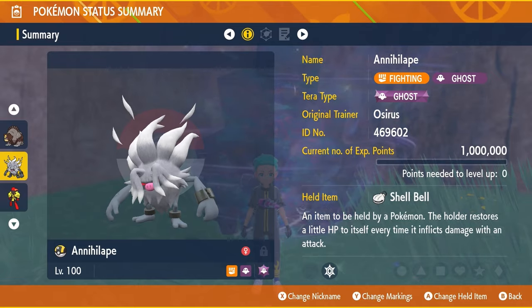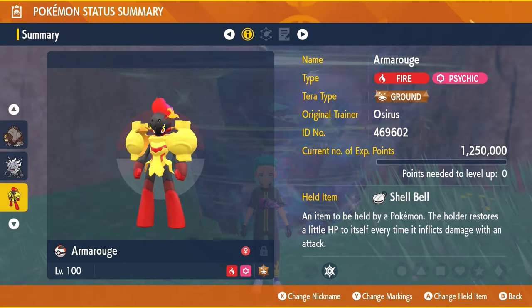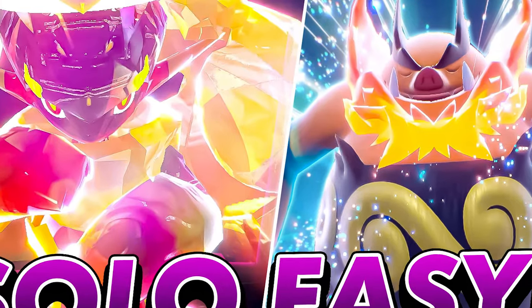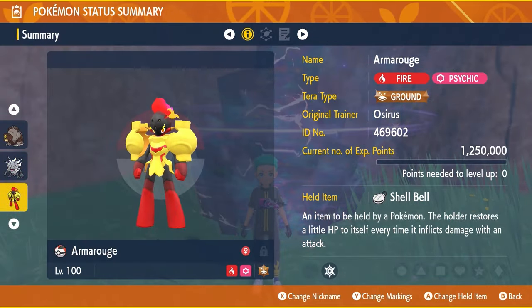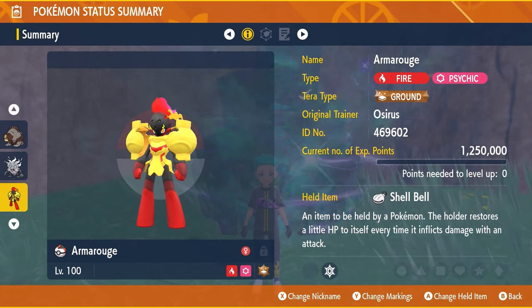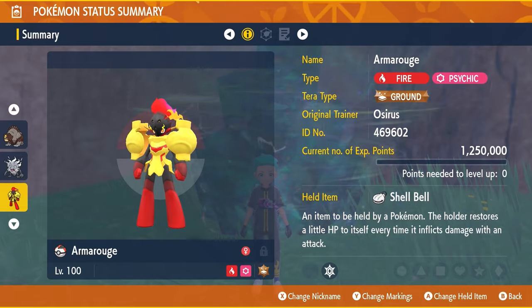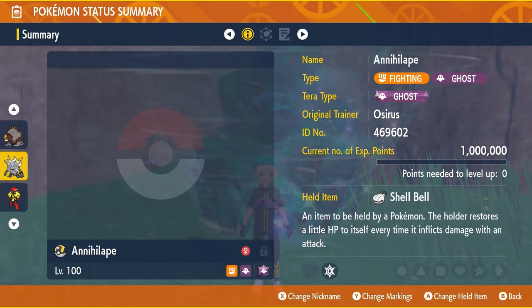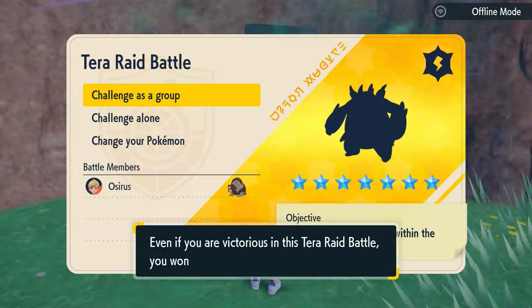Also the Armarouge, which is a unique build, more available to Scarlet players unless you are playing Violet and have acquired an Armarouge already from a trade or a past raid event. But again, another very consistent option you're going to be able to utilize over the weekend to beat this Embo.